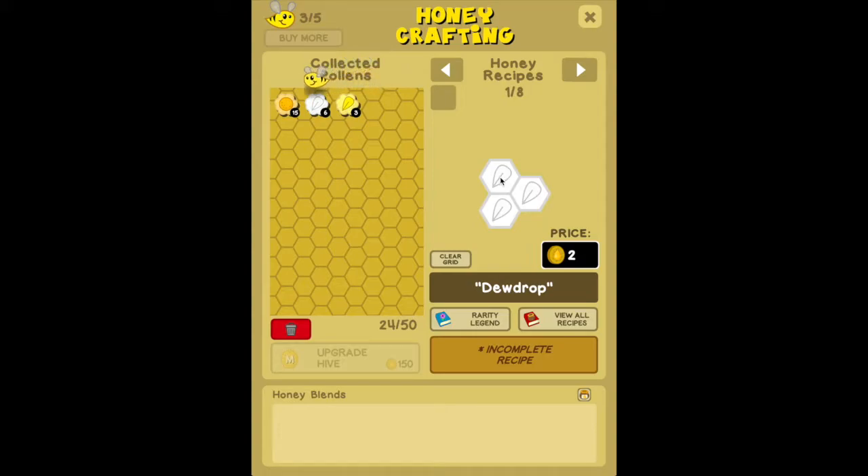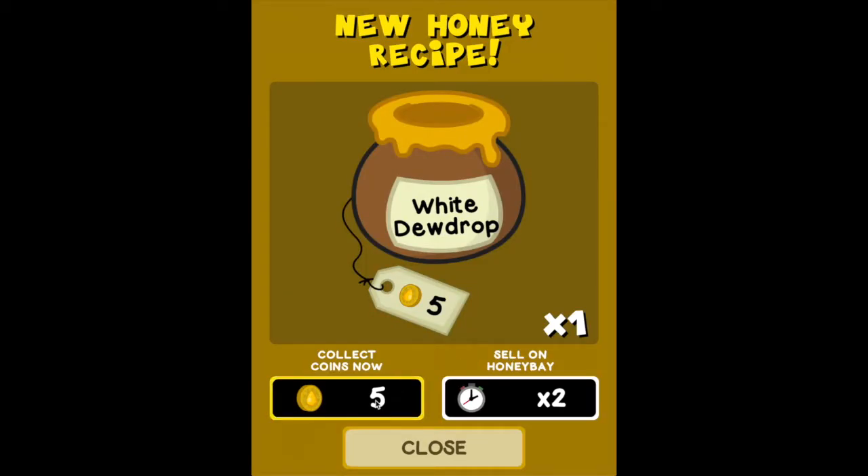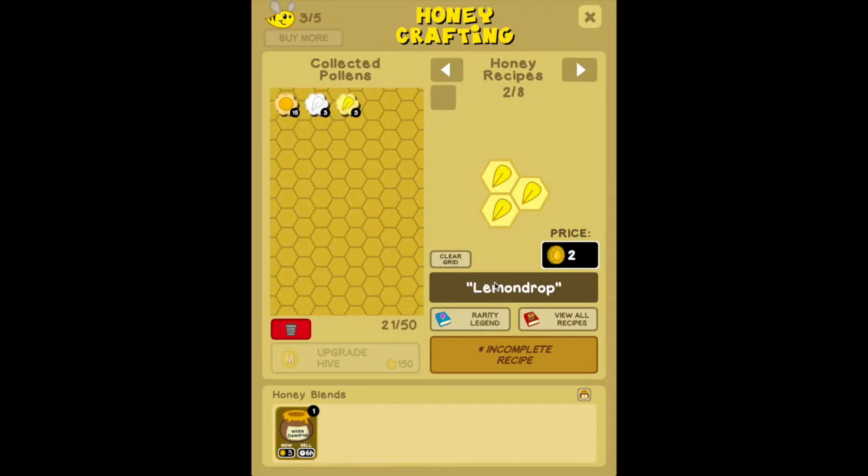To complete a recipe, you click on the hexes, and it tells you the requirements — for example, three white teardrop shade petals. You click on those, it fills them in and activates the craft honey button. Press craft honey. You can either sell the honey immediately for five honey coins, or sell it on Honey Bay for twice the price — ten honey coins — listing it for six hours, during which a virtual buyer may come along and purchase it.